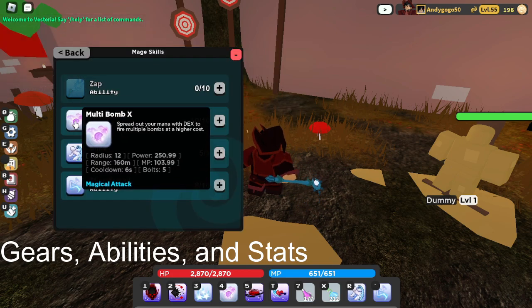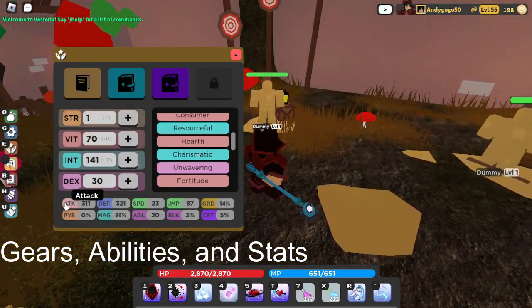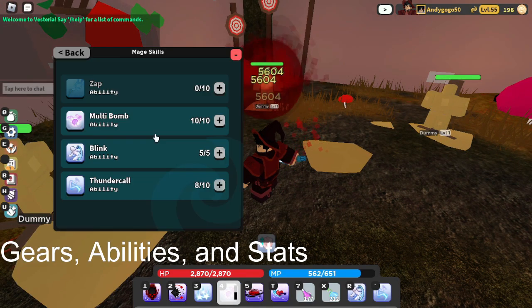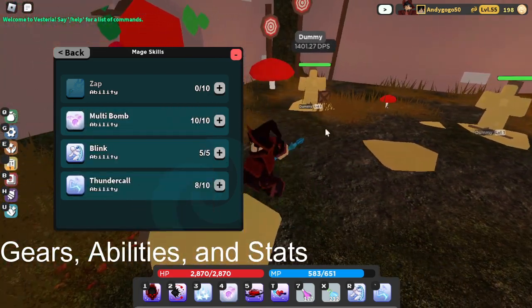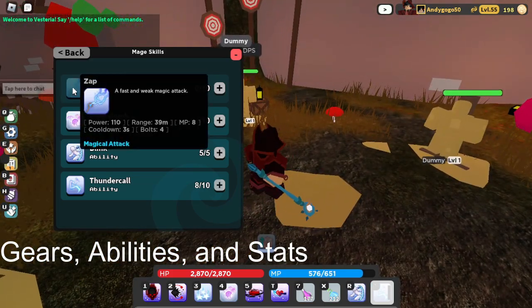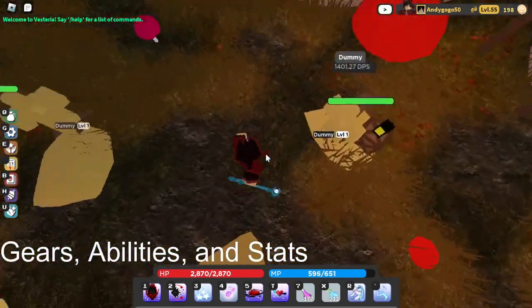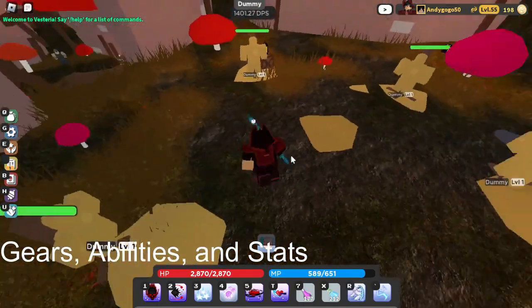For my Mage Book I use Multi Bomb — max that out. Thunder Call at eight. Zap isn't really good, it's kind of weak — it literally says fast weak magic attack. But you can use Blink — max Blink out, very, very good for moving around, one of the best mage abilities if not the best mage ability.